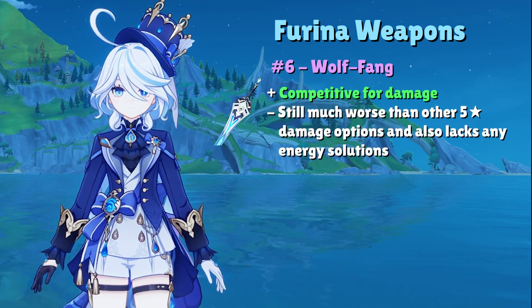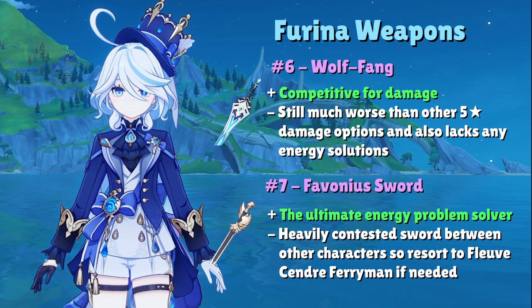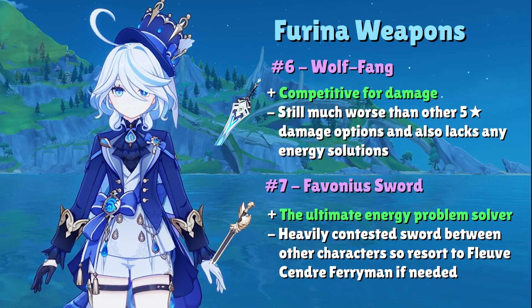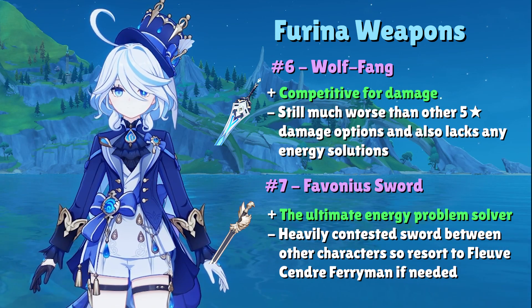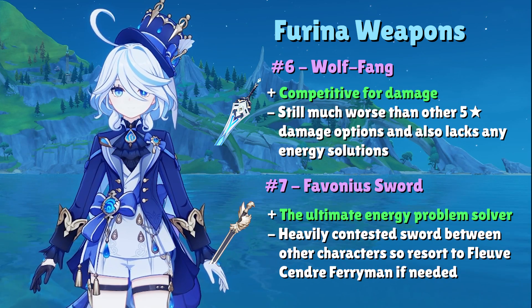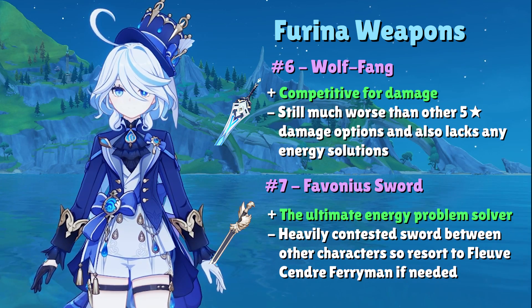Of the remaining swords in Genshin, I'd only recommend Wolf's Fang and Favonius Sword afterwards. Personally, I'm not a fan of the Battle Pass weapon Wolf's Fang as much as the 5-star Crit options higher up in the rankings, but there's no denying it outputs slightly more damage than an R5 Fishing Sword, even at R1. I'm more of a fan of Favonius Sword, which single-handedly eliminates Farina's energy problems, but I know it's a heavily contested sword on many accounts. Given that there are so many users of Favonius Sword but not many characters that can use Fleuve Ferryman as well as Farina can, it may be better to use the Fishing Sword even if you hate fishing.